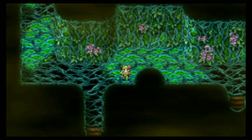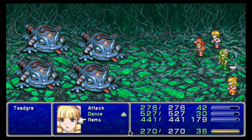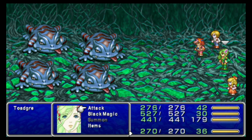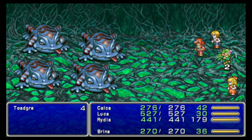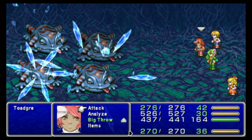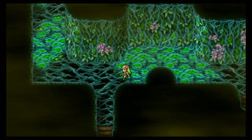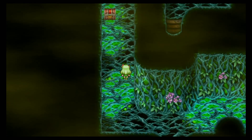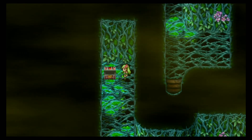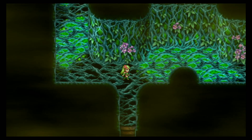Should be some stairs here that we want to bypass. Toadgres again — these guys I want to go ahead and use Blizzara. I think I fought these guys earlier with their cousins that can Toad you, but same thing when you encounter these guys. Just Blizzara all — they counter if you don't kill them, so I'd rather not be toaded. There's a Dagger here, but they're so cheap. I don't know why you would care about Dancing Daggers.